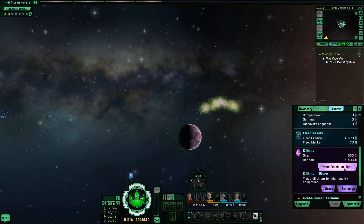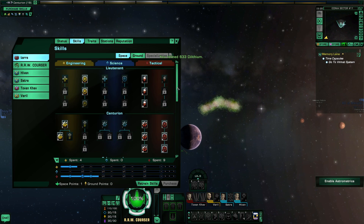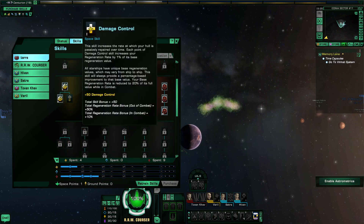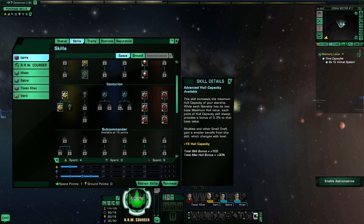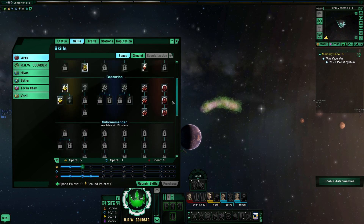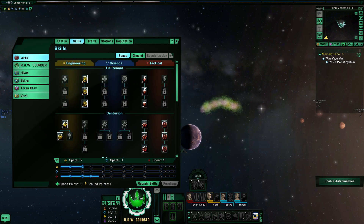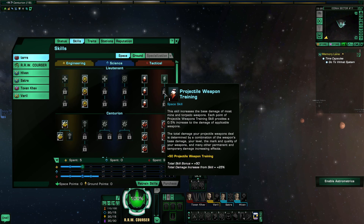Now we'll refine the dilithium we made, and pick up another skill point — it will not let us move on until we do. We're going to go back and pick Advanced Hull Capacity and purchase that one, then see what we get next time.